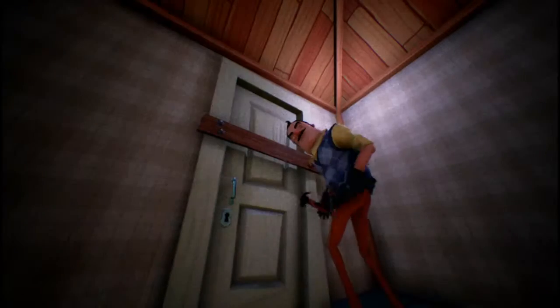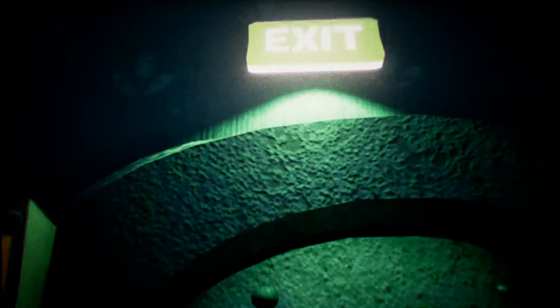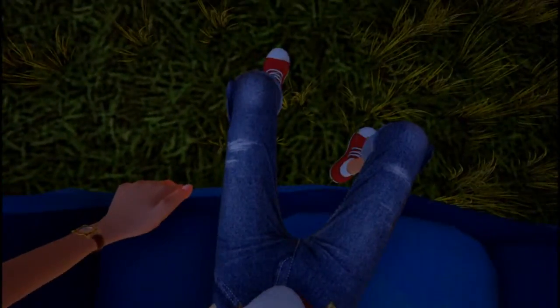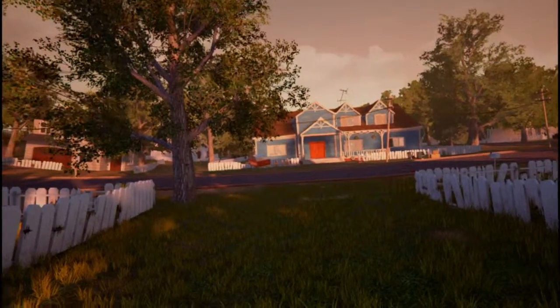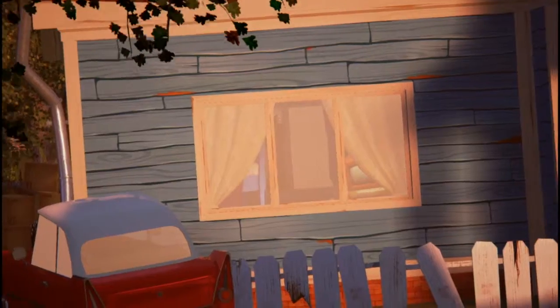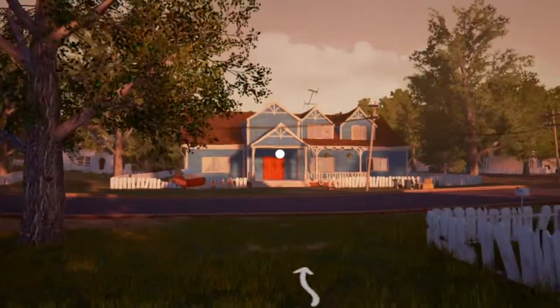Oh my god, what's going on? He's boarding up - we're looking at him. Oh my, he's drinking milk! When someone drinks milk you know it's a bad sign. There is the basement door and we need a key card for it. We wake up - where are we? We're right on the sofa. This looks lit!